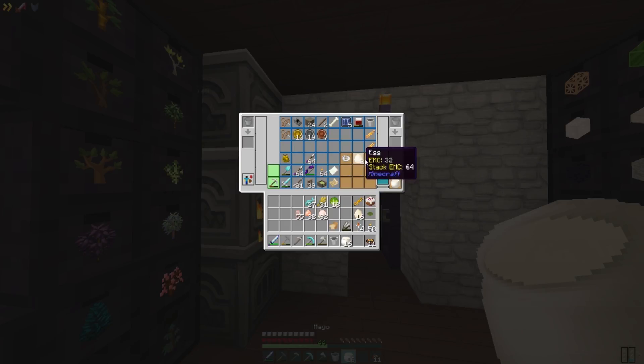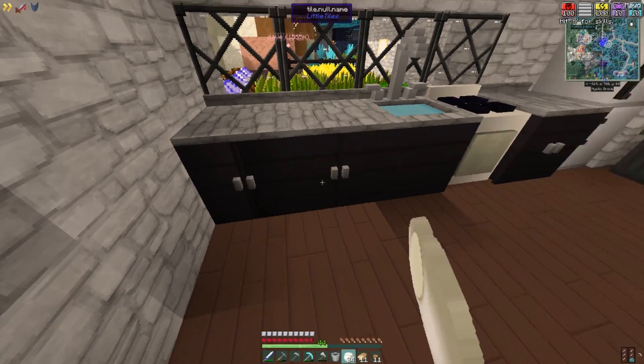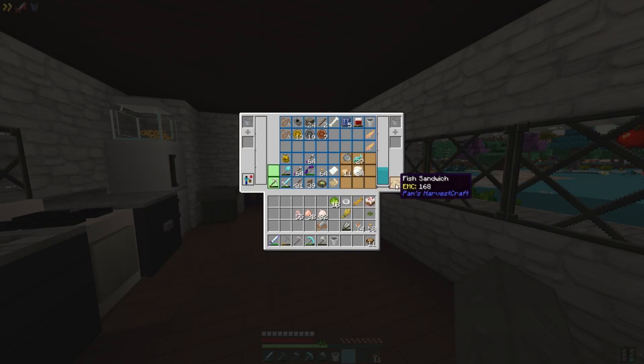So now we're going to take the juicer and grab all of this mayo. We just need a lot of bread now. We need the skillet and we need the cutting board. Now with the skillet, we can take the fish and the mayo and the bread — fish sandwich. Let's grab five of these. And now let's get the chicken sandwich.